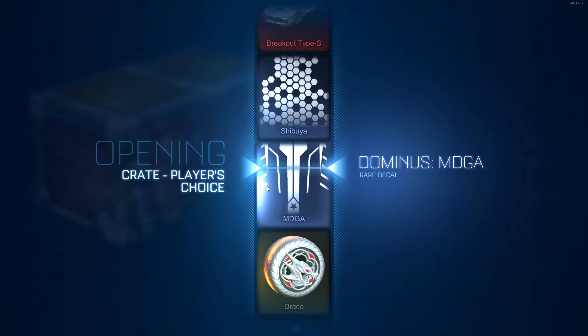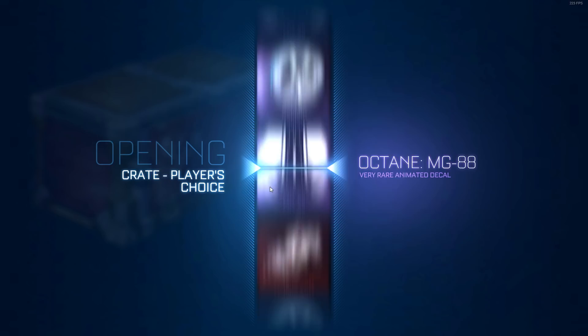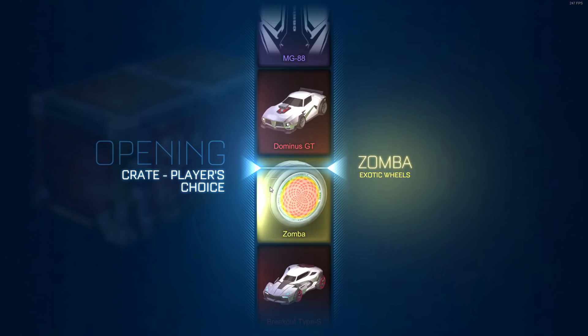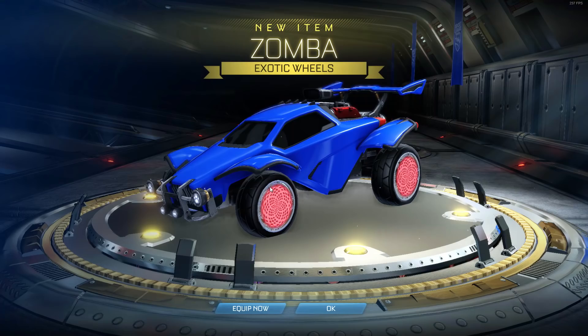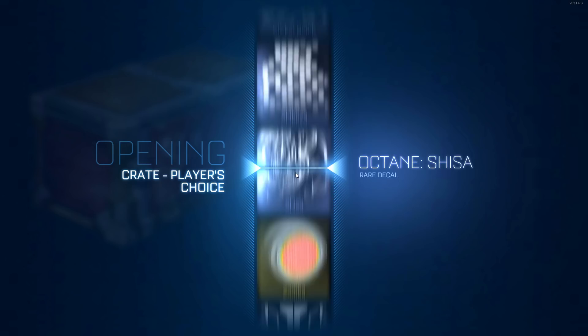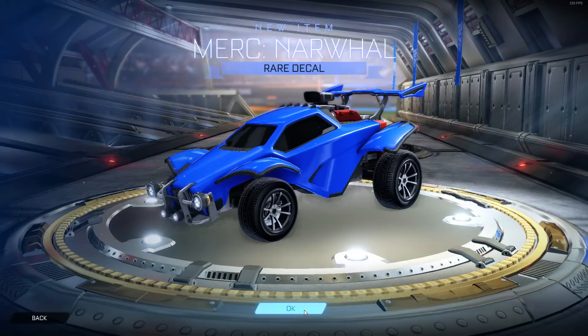We're gonna get a banger off the bat. I wanted this, so that's okay, that's a good start. I really don't know how trade-ups work for this either — can you trade up stuff from the Players Choice crate or is it from separate crates? I got Zombas. I don't even know because I don't open crates that much. Does it show if they're painted while you're opening it? I'm pretty sure it does. I don't think you get regular Zombas in this — I'm gonna look for something painted.